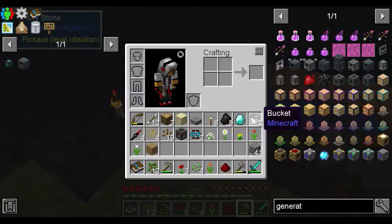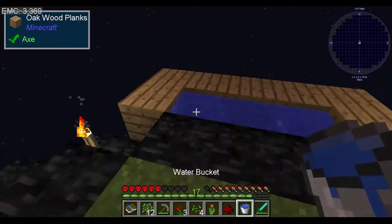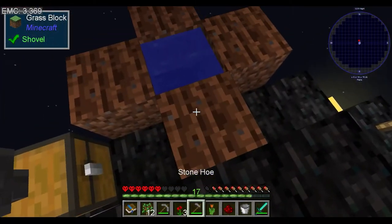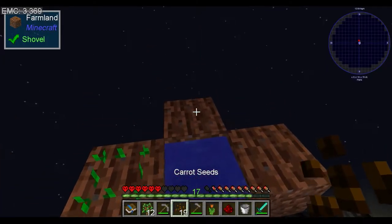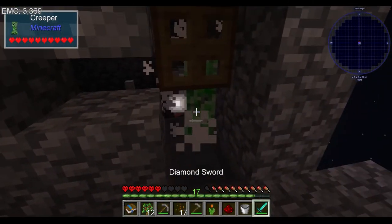Chuck more charcoal into here so we can get more energy generation. We'll grab a load of water, put it into there, more sticks. And we'll craft ourselves - aho. And we'll just hoe out these four spots and start growing us two lots of potatoes, two lots of carrots, because each of them has a different chemical composition.